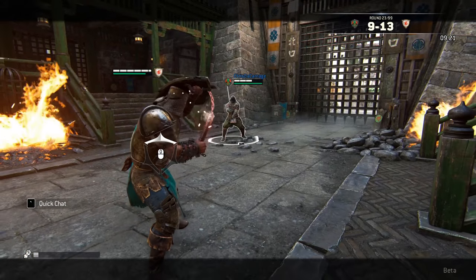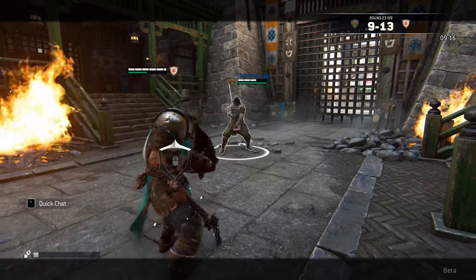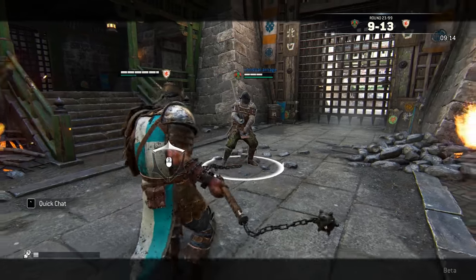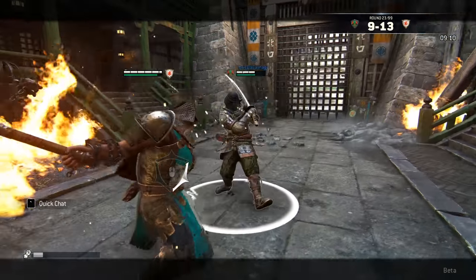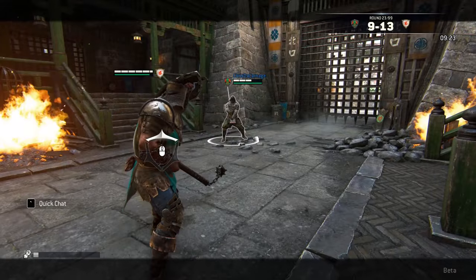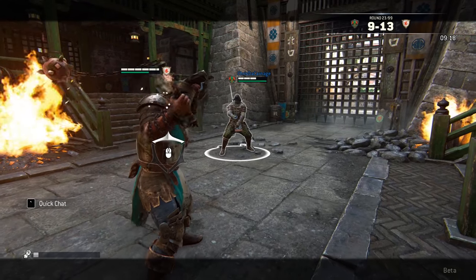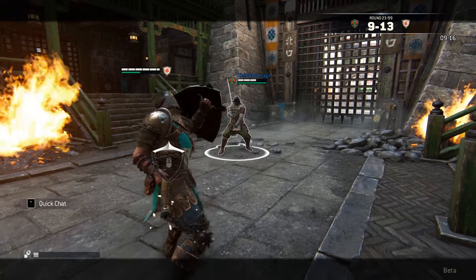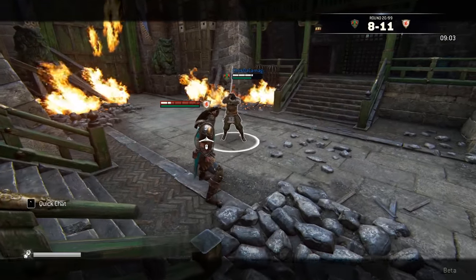When you play the Conqueror and you hold your right mouse button — which is the heavy attack — you start swinging your flail. The flail has two stages: the first stage does little damage and the second stage does more damage. When you hold your heavy attack and the flail goes red, that means it is in second stage mode, so if you land that hit it will do a lot more damage than a simple mouse click.